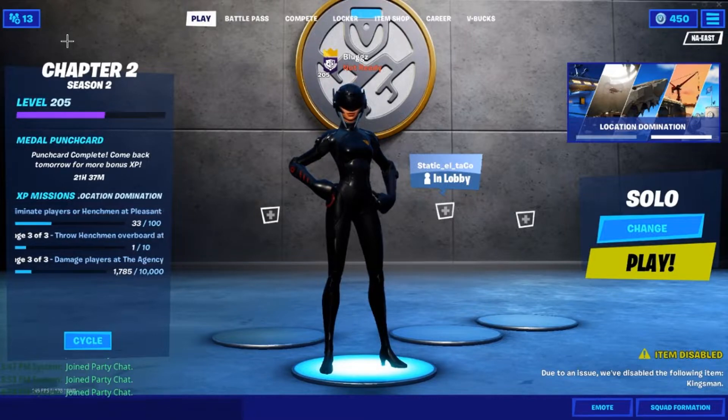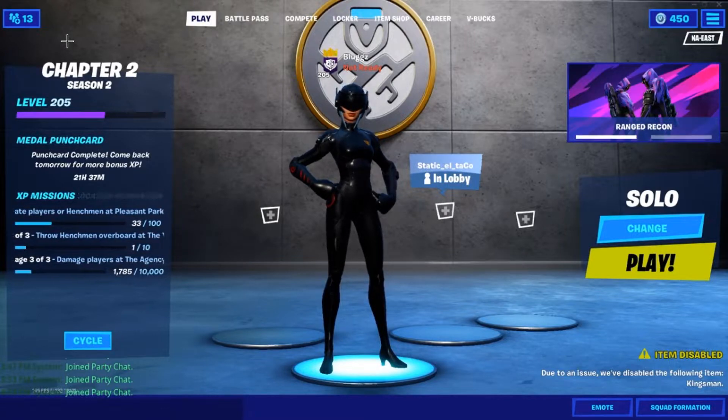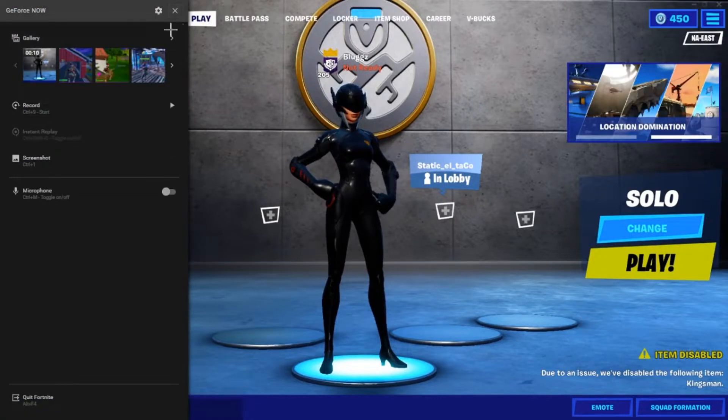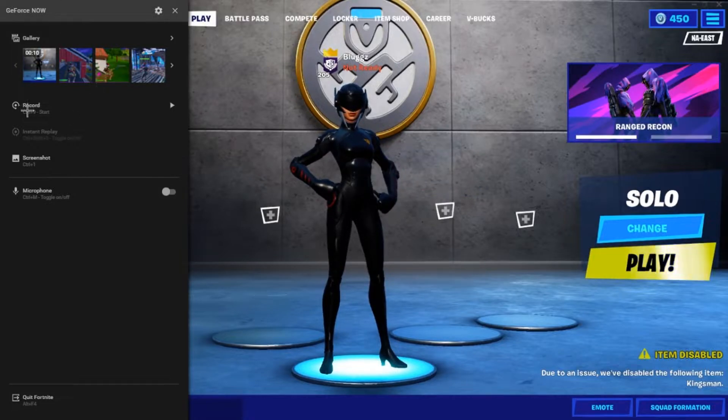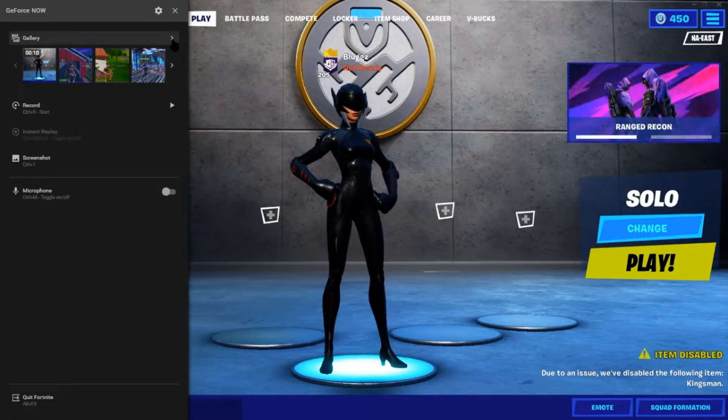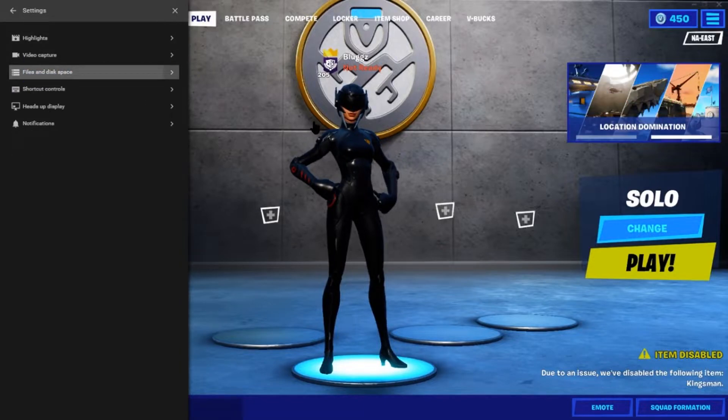It's pretty simple. When you're in a game, you just hit CTRL+G on your keyboard and it opens up this menu to the left of your screen. You can see how to record — CTRL+9 to start recording. You can take a screenshot, toggle your microphone on or off, and you can choose where the recordings are being saved by going into the settings.